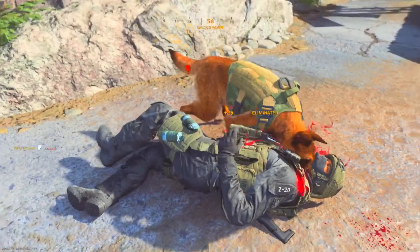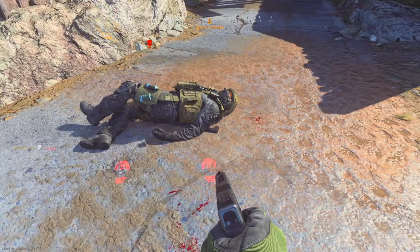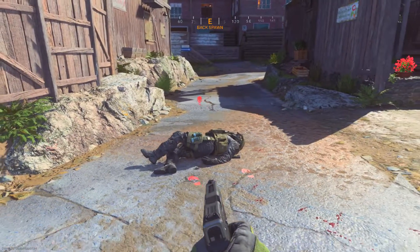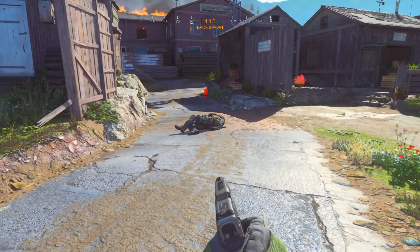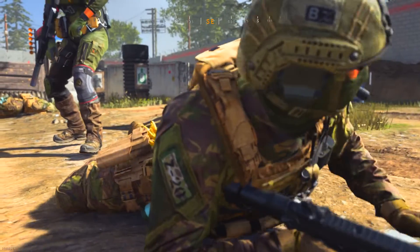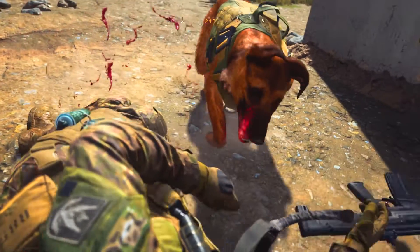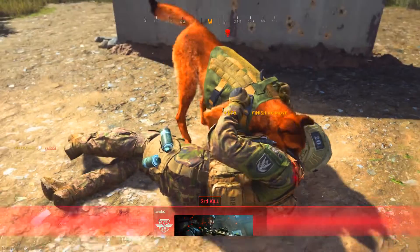I slowed it down because to the normal eye, at regular speed, you might not notice the small individual frames that show what makes each version unique. So I'm going to show the prone and downed ones back to back again. In the prone version, the enemy is laying down — the only change is he turns with his left arm, gets up on one knee, and then gets bit on the hand and then the throat.